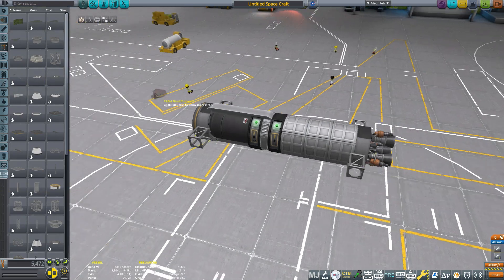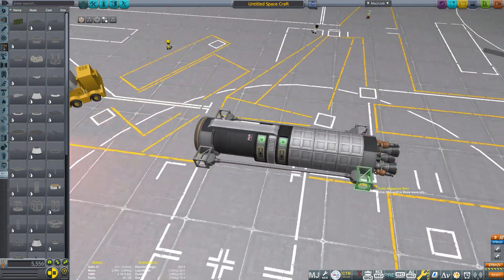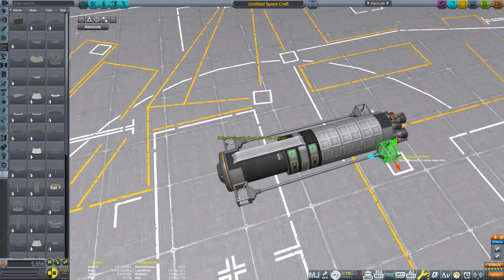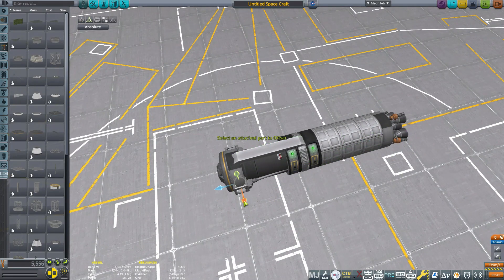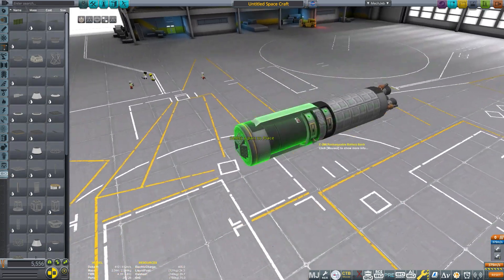The reason for this is because the missile does wobble quite a lot. You can turn on autostrut and everything, but I find that this is just the easiest solution to just have these octagonal struts here. And yes, it is part clipping, but I think it's justified because really this shouldn't wobble.